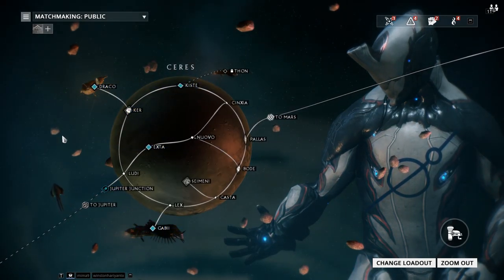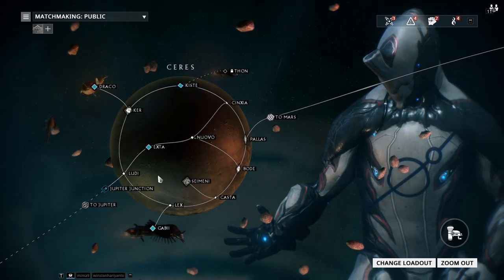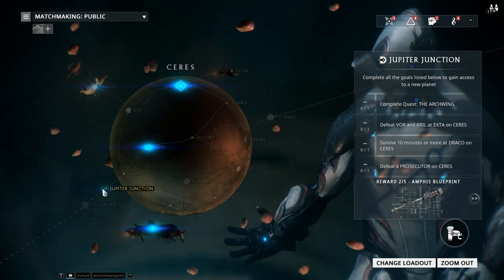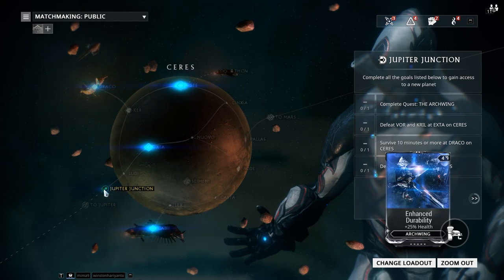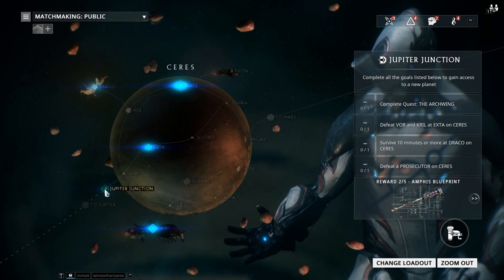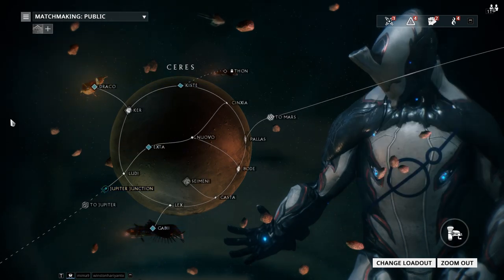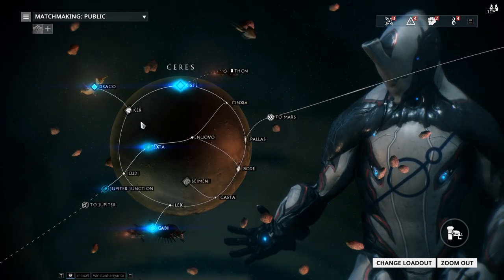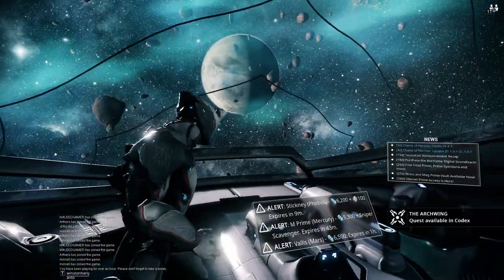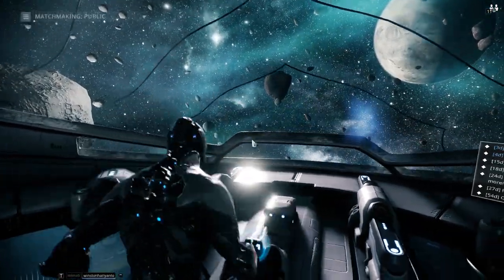I showed you how to do the Void Relic refining in yesterday's video. Moving on to Ceres, make sure you complete every single node — every flashing blue node is for you — to keep your mastery as high as possible. The requirements for Jupiter are: complete the Archwing quest (next video), defeat Vor and Krill on Exta on Ceres (next video), survive 10 minutes or more at Draco on Ceres, and defeat a Prosecutor on Ceres (also next video). The Prosecutor one can be buggy — sometimes you kill one and don't get rewarded — so it's about finding the best spawn mission.